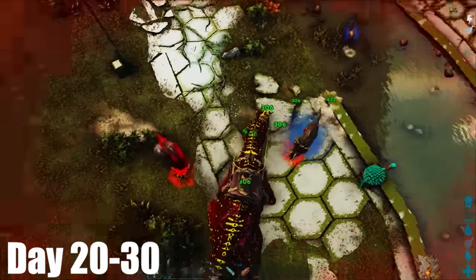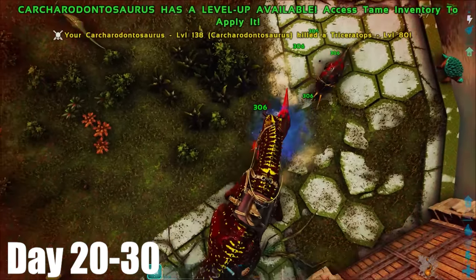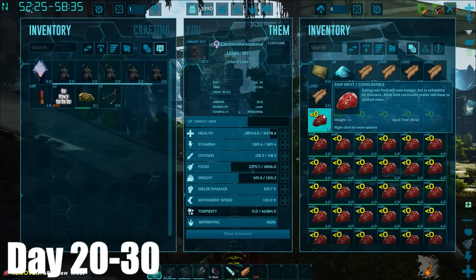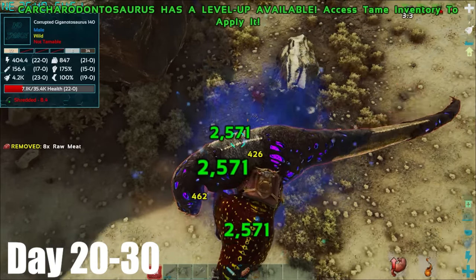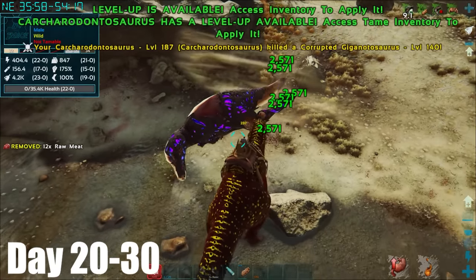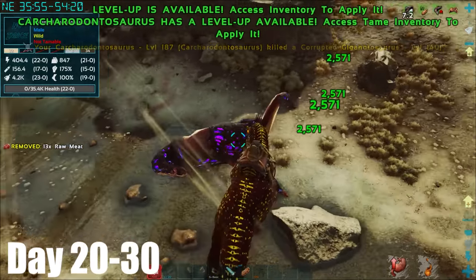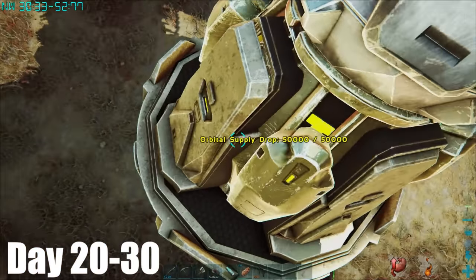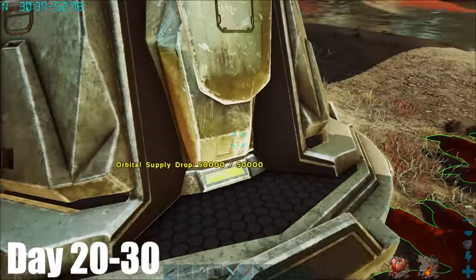It was doing 300 damage already, which wasn't bad. One of the best things about Karkars is their health regen at high levels. Here I am at level 94 and its health is shooting up. At level 100 it was doing 2.5k damage, and that was good enough to even take out this corrupted Giga with ease. So I stumbled across this yellow OSD, and because Karkars are the best dinos to do OSDs with, I thought I'd test mine out.